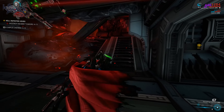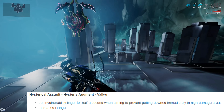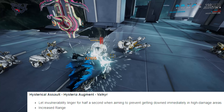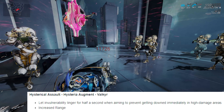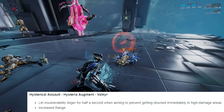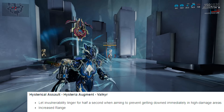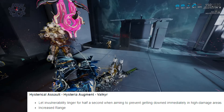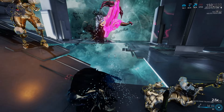First up is the Hysterical Assault augment for Valkyr. This allows Valkyr to pounce on enemies far away by aiming your crosshairs at that enemy and using your melee. Now it's got a longer reach with the changes and gives you a little bit of extra invulnerability when your energy drains. It's a bit of a pointless augment for a lot of players - more for the fun side of things. It allows you to close the gap but also gives you a split second more to get away from enemies when Hysteria drains.